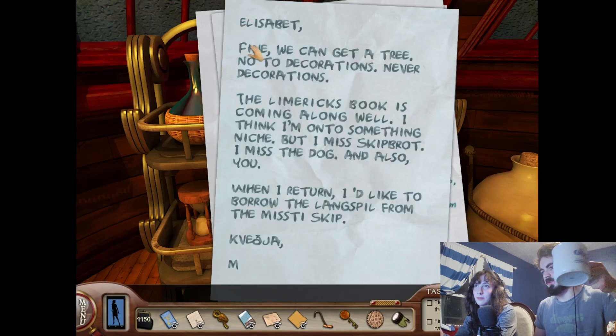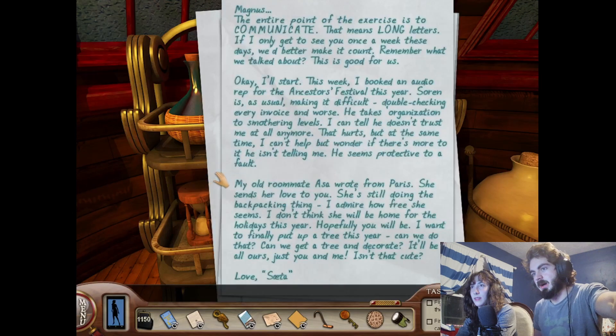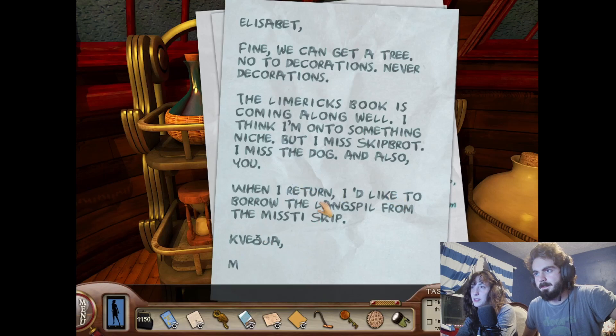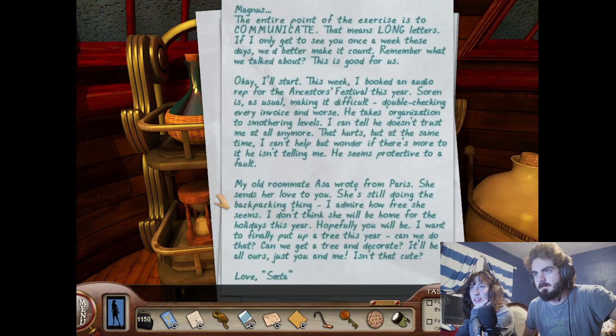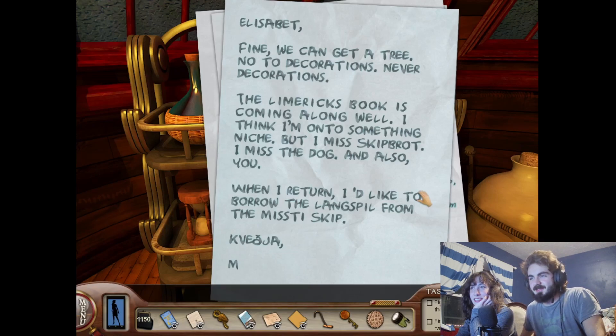We could go investigate this langspiel now — it's an instrument in the pub apparently. He said 'when I return', so it must be him writing these letters. You should also check out the bottom of the ship; there might be stuff down there. That's kind of sad though — she's like, hey, we're not going to see each other, I'd like to still talk to you. Does he paint all his letters with a watercolor brush? It really looks like it. Interesting font.